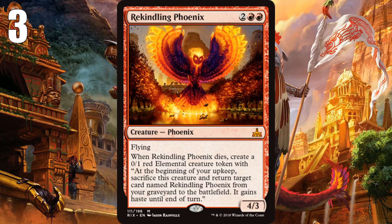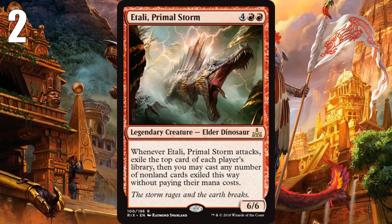At number 2, we have our next Elder Dinosaur: Atali, Primal Storm. I had a hard time deciding which of the two Elder Dinosaurs still on the list would be number 1. Atali Primal Storm is insane — it's a 6-mana 6/6, great stats. But when it attacks, it exiles cards off of every library, and not only do you get to play those cards, you can play them without paying anything for them. Sure, it can hit lands and you don't get to do anything with those, but if you hit anything else — a creature, instant, sorcery, enchantment — it's probably going to be useful and it's going to be free. If it swings once that could be at least a 3-for-1; if it swings twice your opponent probably loses.